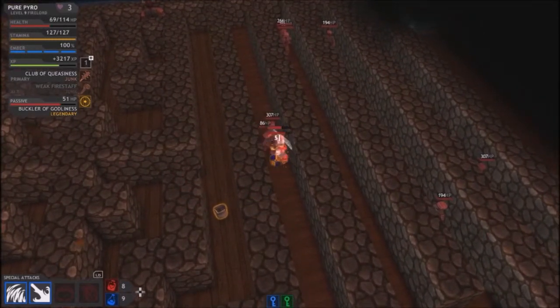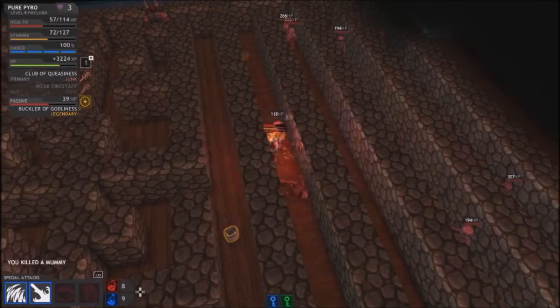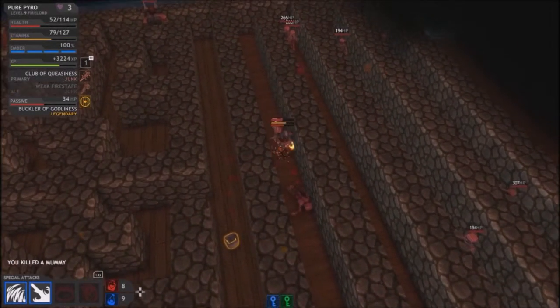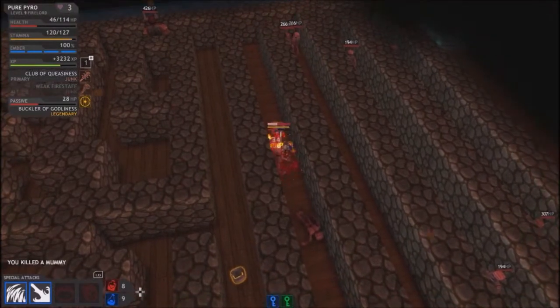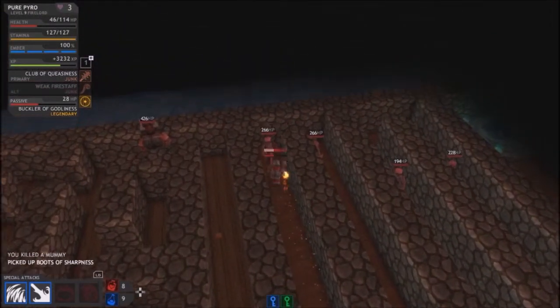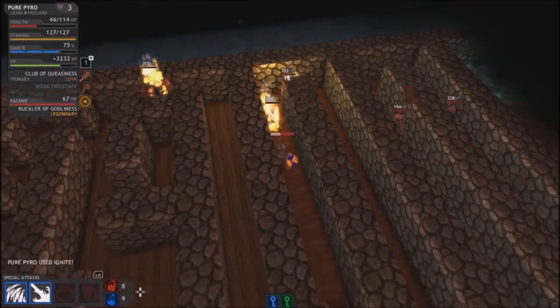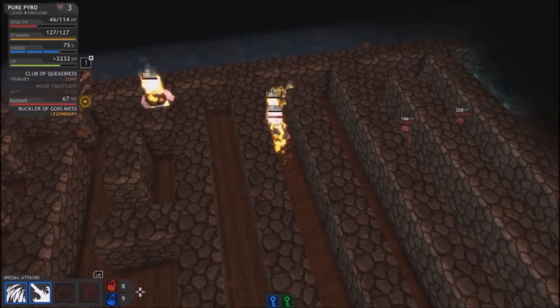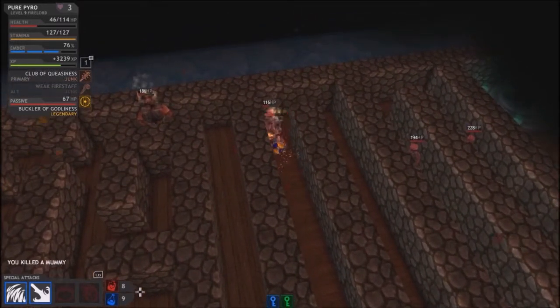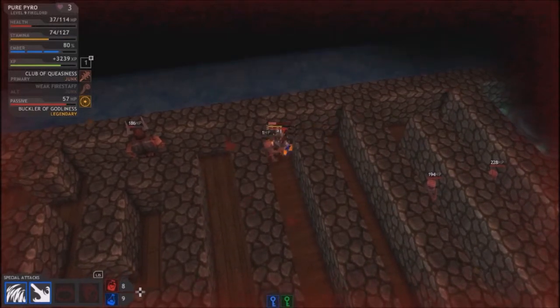There's an XP bar that's green. Mana is blue — or ember as you want to call it. Stamina is yellow. You can see my shield is yellow, which stands for legendary. There are several types of rarities — such as commons and junk. Junk is brown, legendaries are yellow, extraordinaries are orange.